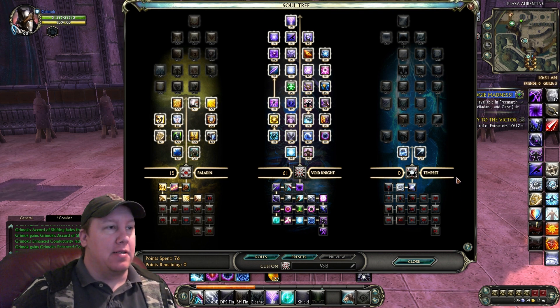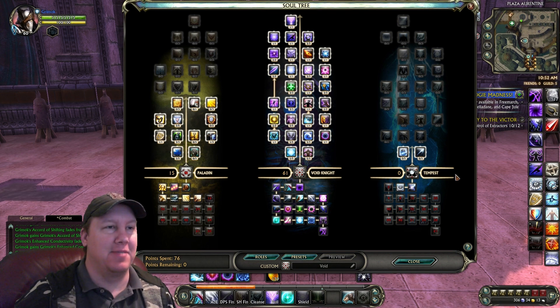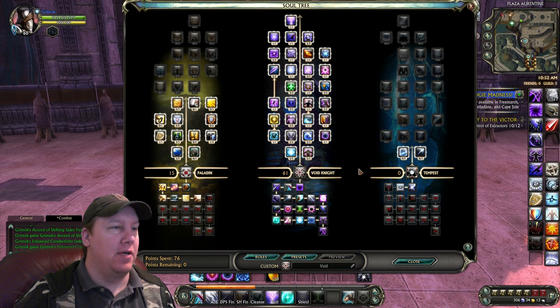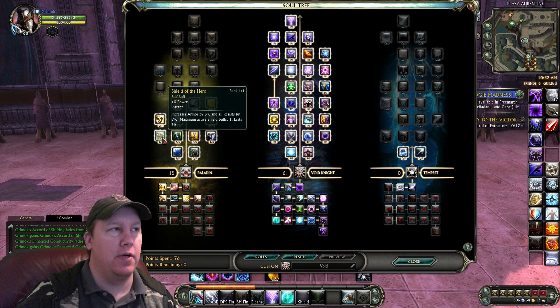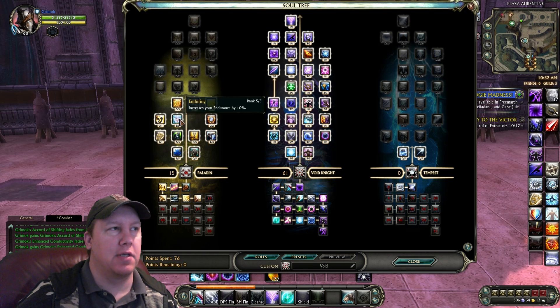This is a Void Knight spec, and this is pretty much the build provided by Lou Jane. Lou Jane is one of the Hello Kitty group, so if you ever see him, say thanks for the Void Knight video. Starting off, we got 61 into Void Knight, 15 into Paladin. 5 points goes into Stalwart Shield, 3 points goes into Aggressive Guardian, 1 point goes into Shield of the Hero, 1 point goes into Steady Aggression, and 5 points goes into Enduring.